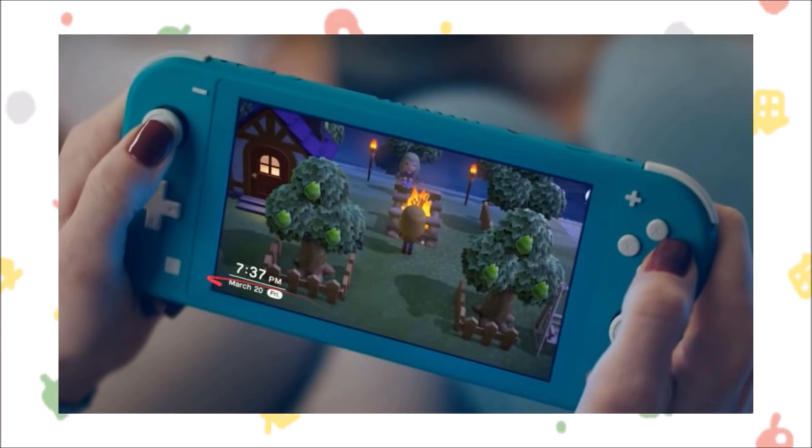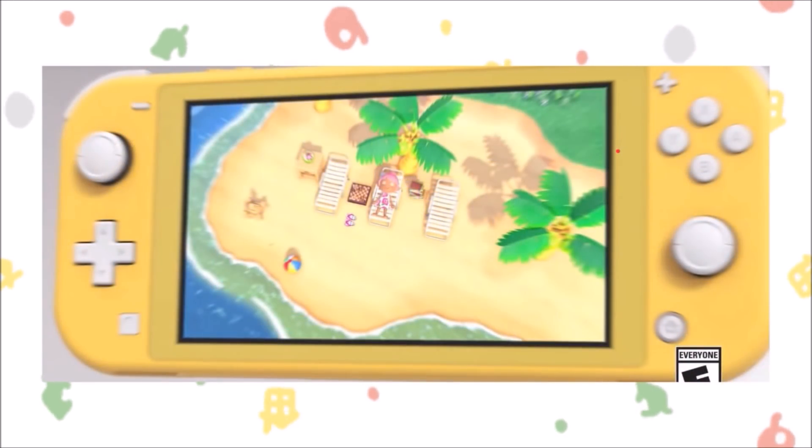It also says March 20th, so there's the hype — they are playing it on launch day. The final screen before the end of the video is a villager sleeping on the beach. There are three chairs in the middle, a chess board, a beach ball, and some books. It's a really big beach area. The ocean detail is incredible — you can see the water going above the sand, showing kind of a light green color as the blue water goes over the sand. The attention to detail is just amazing.